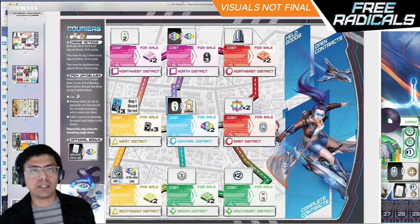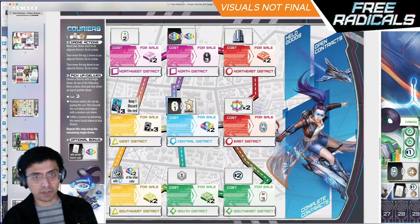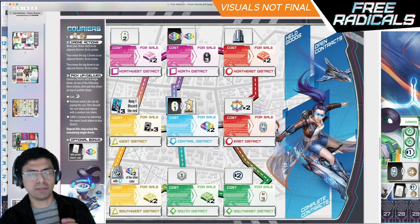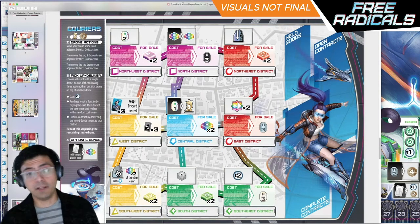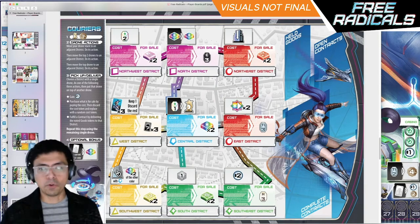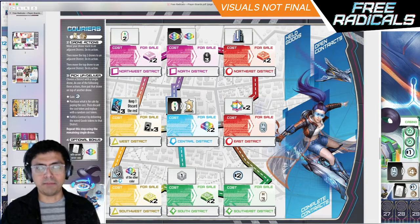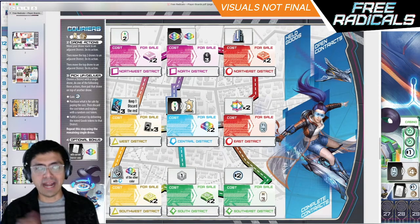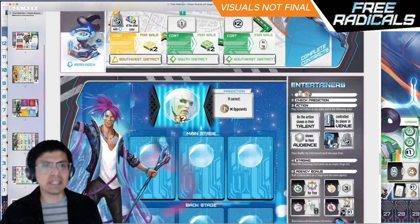The blue faction includes the Couriers, who play a pick-up-and-deliver mini-game with some familiar elements if you've played other pick-up-and-deliver games. This is my favorite faction because I love pick-up-and-deliver as a genre. It's got a cool thing that opens up almost a tech tree when you deliver to certain districts over time, because you start getting additional powers whenever you take an action in that district.